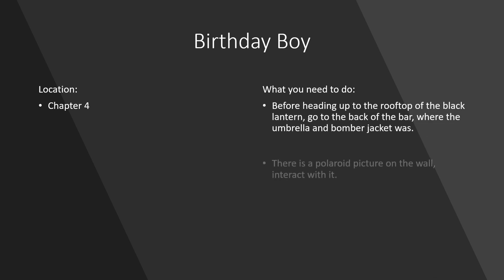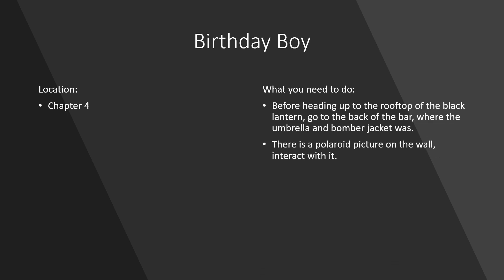What you need to do to get the achievement is before heading up to the rooftop of the Black Lantern, go to the back of the bar where you found the umbrella and the bomber jacket in chapter 2 and chapter 3. There will be a Polaroid picture on the wall. Interact with it and the achievement will pop.